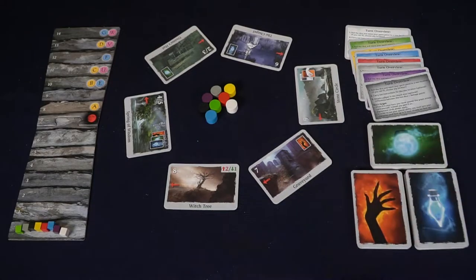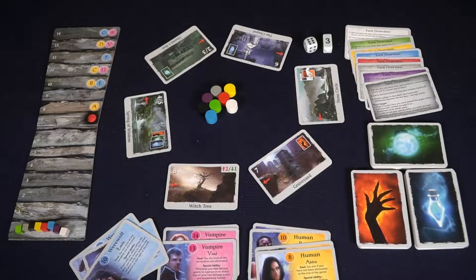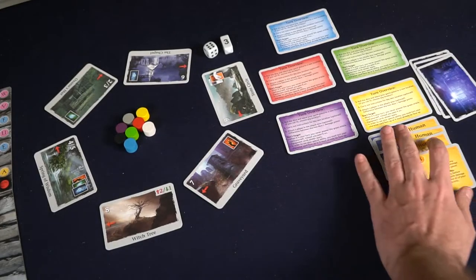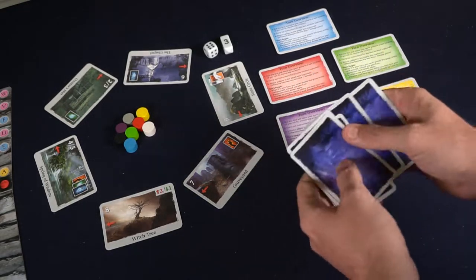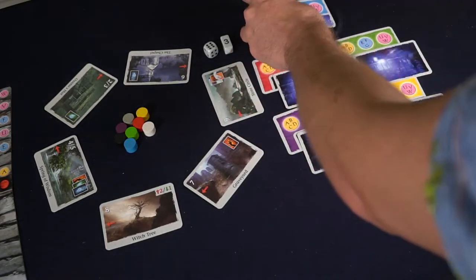Based on the number of players, take one human, two werewolves, and two vampires for a five-player game; the rulebook explains setup for more players. If you're playing for the first time, take out any swirl character cards and set them aside — these are advanced characters from an expansion. For a five-player game, deal two random werewolves, two random vampires, and one random human to each player, then remove the rest. Each player should now have a turn overview card, a hidden role, a damage marker at zero, and a character in the middle of the board. Take the two dice and the game is ready to begin.